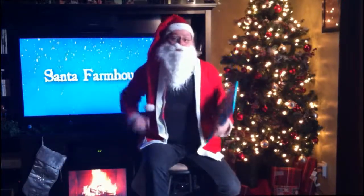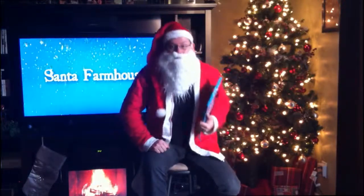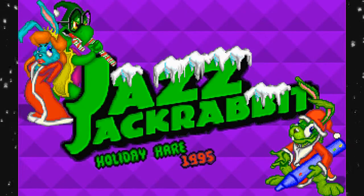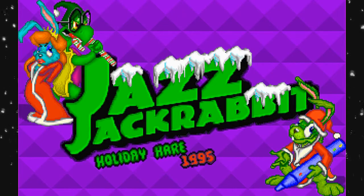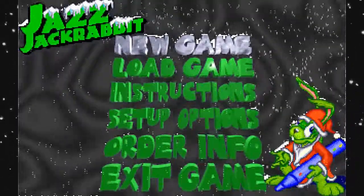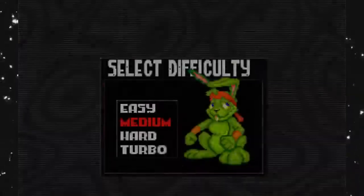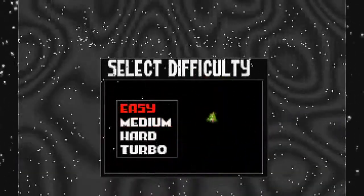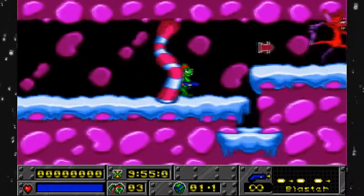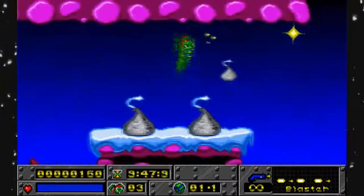Let's check out another PC game. This one is Jazz Jackrabbit Holiday Hare from 1995, by Epic Mega Games - or as they're known now, just Epic. Here's the main menu. One of the things I always thought was cool back in 1995 was the snow that falls on the menu actually builds up on Jazz - it doesn't just fall past him, it actually builds up on him. Anyway, let's start a new game on easy, just because this game can be pretty difficult. This is the special holiday level, released as shareware - I'm not even 100% sure. But it's the Christmas version of Jazz Jackrabbit.